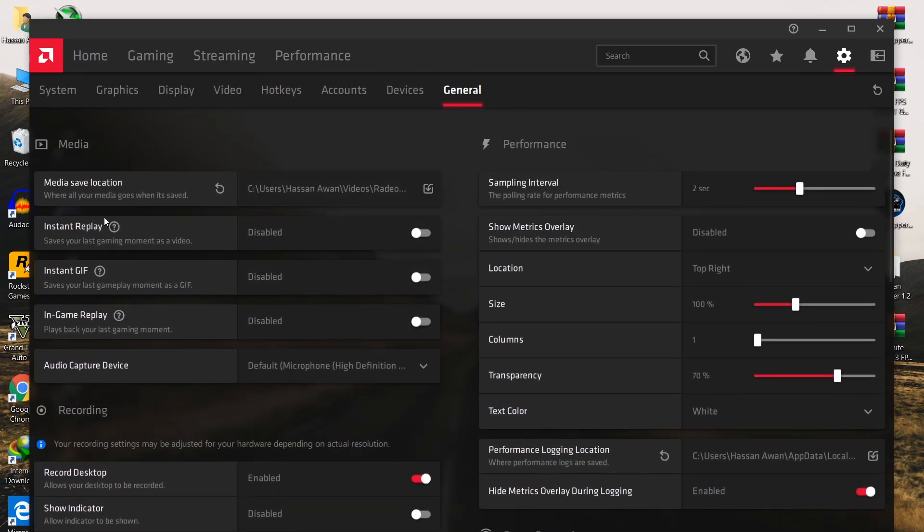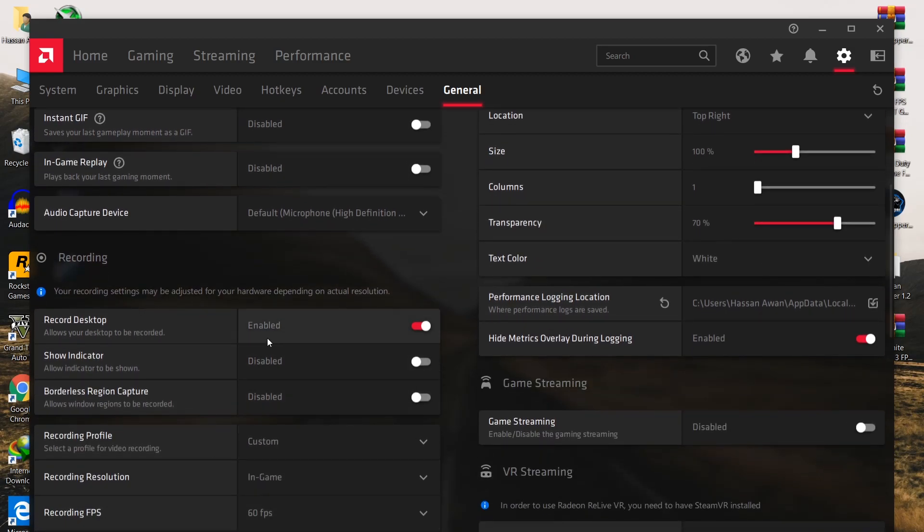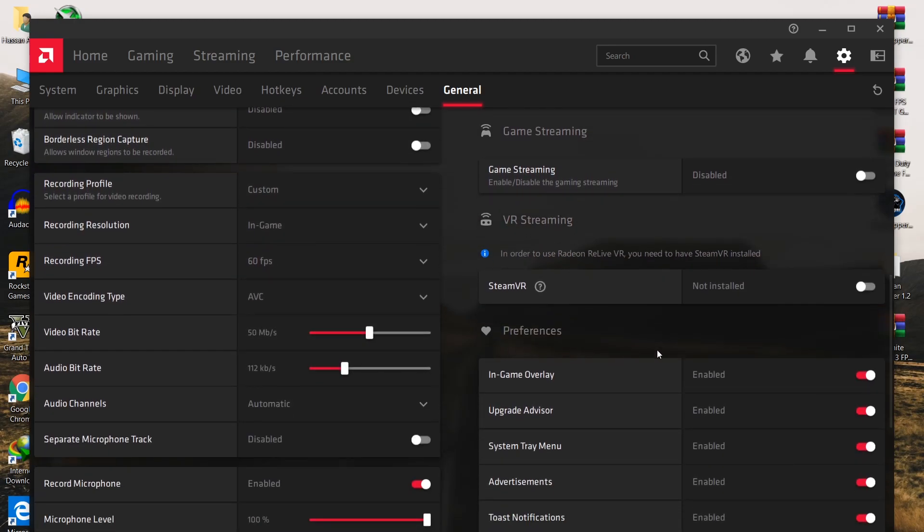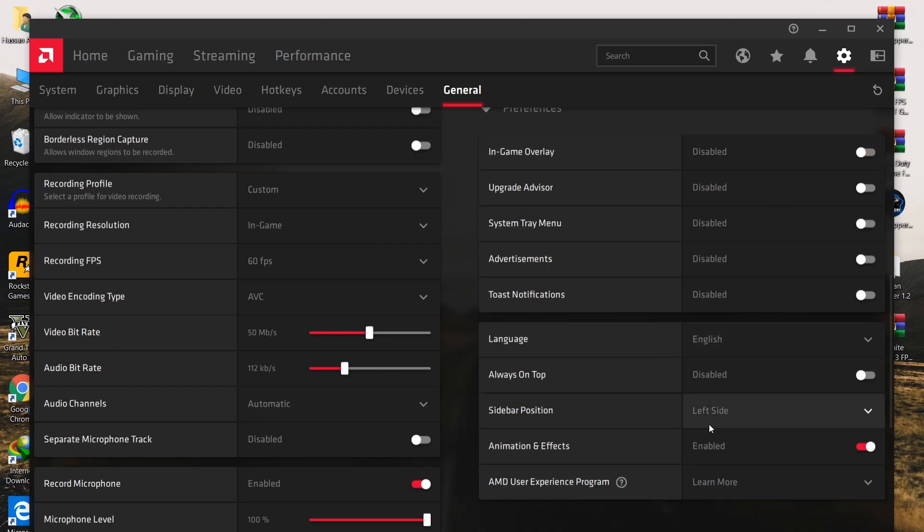Go to Instant Replay - if it's enabled, disable it, as it can decrease around 30 to 40 FPS on your PC. Also disable Record Desktop - I'm using it for recording my screen, but I recommend you disable it. Under Preferences, disable all options such as Toast Notifications, Advertisements, System Tray, Upgrade Advisor, and In-Game Overlay.